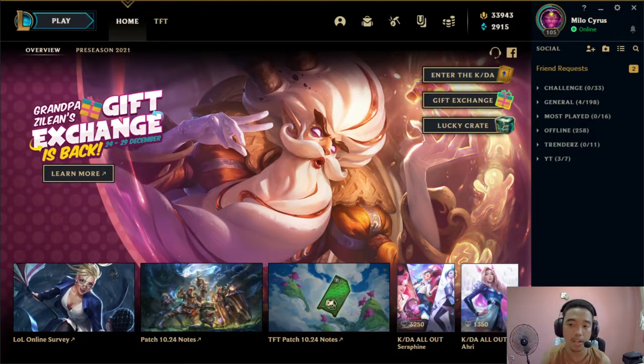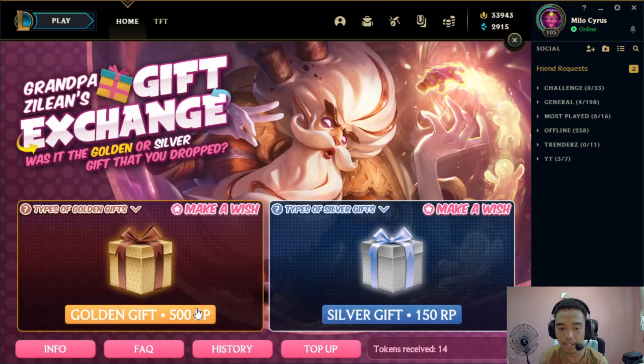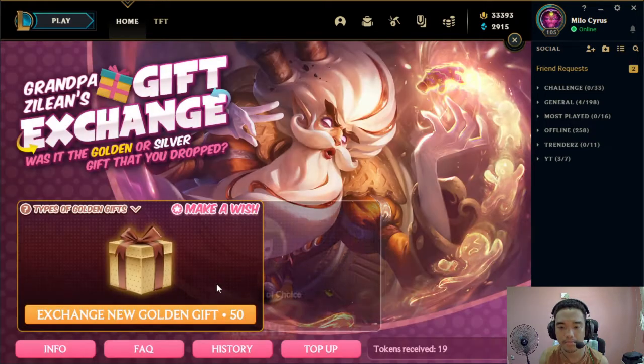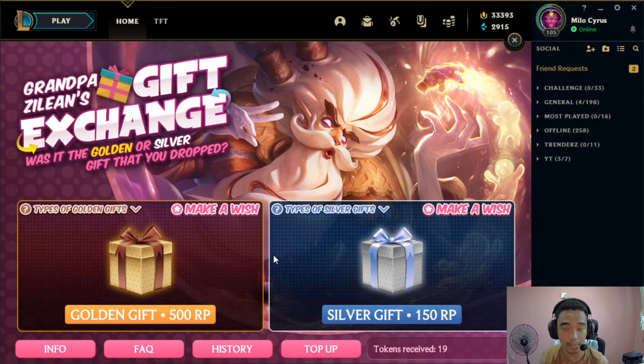Hi, espers! Follow-up video tayo about sa Grand Pazillion's gift exchange. Marami na kasabi na baka bugged siya, so let's try to check it out one more time for testing purposes. Test number 1: make a wish — ultimate skin of choice. Then pag nag-golden gift tayo na roll, kung hindi man siya ultimate, na try natin siya i-re-roll at tingnan natin, kasi most likely ultimate siya based from experience, and marami rin nagsasabi. Just to prove it once and for all. Pull tayo — golden gift. Legendary. So tingnan natin pag nag-exchange tayo — dapat ultimate siya. Test number 1 proves true. So receive, 13 times. Confirm. We'll try to do it 3 times — 3 tests.